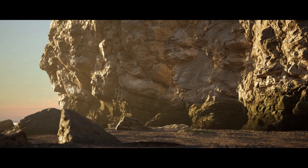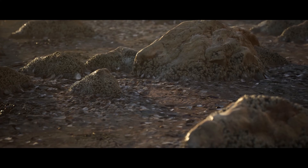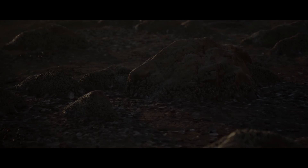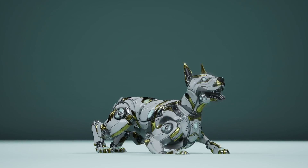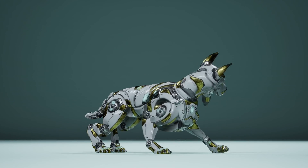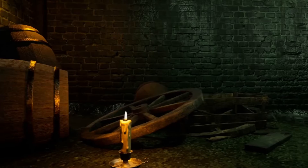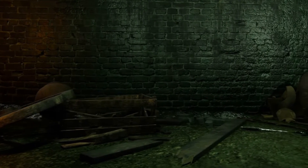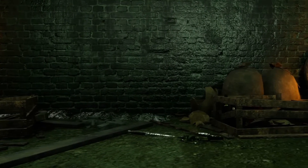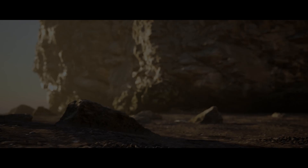Hey guys, I'm Matt Asplund and welcome back to another Unreal Engine Fab Marketplace video. This is another limited time free for the second half of July 2025, and we've got access to three amazing assets for free up until the 29th of July. This time around we've got Day by the Beach, Sci-Fi Dog, and Medieval Sewer Dungeon. So without further ado, let's get right into it starting with Day by the Beach.